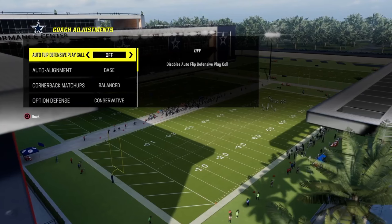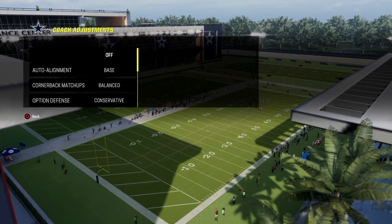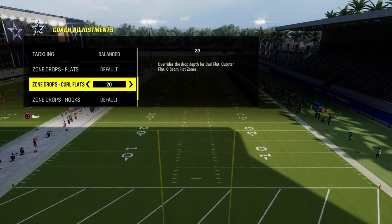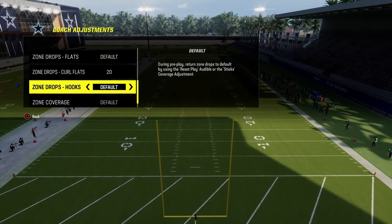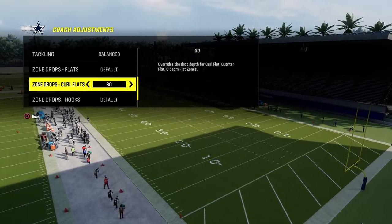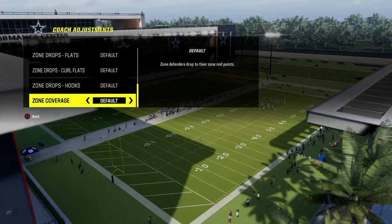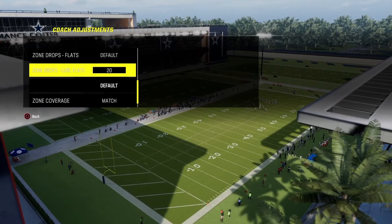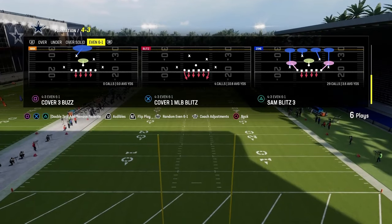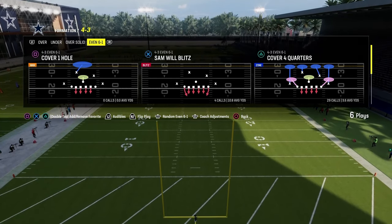Coaching adjustments: auto flip defense play call is going to be off, auto alignment is going to be set to base, option defense is going to be unconservative. You can have 20 to 25-yard curl flats if you wanted to, to help with some coverage stuff. Zone coverage can be on default and match if you put the zone drops here. If you don't put zone drops, make sure this is on default. We're going to be using hard flats anyway, so cover four quarters, and we'll leave the match on because with a 20-yard zone drop flat, it will make the zone coverage play better as a whole.